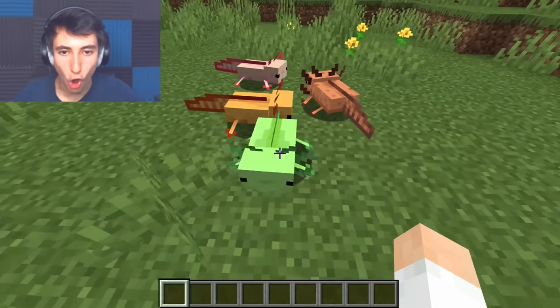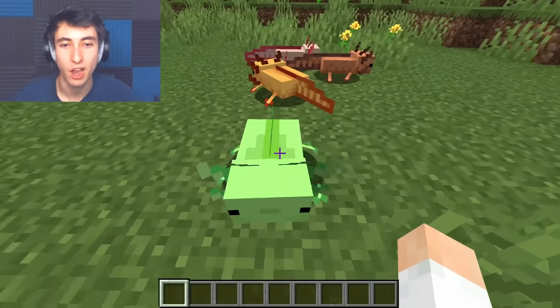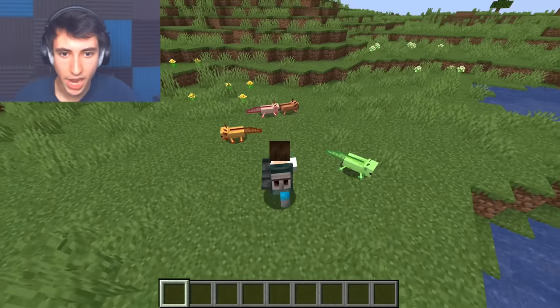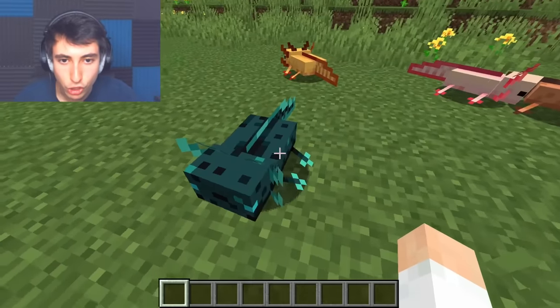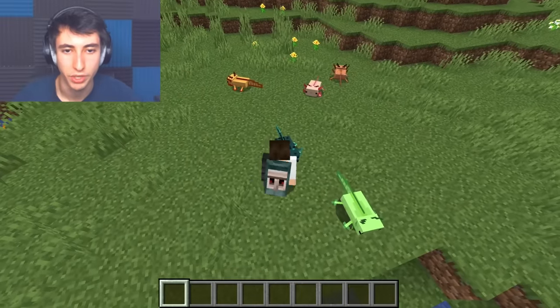Looks like a Cheeto. And then eight — oh my god, it's a green Axolotl, bro. I didn't even know there needed to be a green Axolotl until I look at this. How about nine? This just looks like a shulker. It looks so lit! Look at him, oh my god — this one actually looks so real.